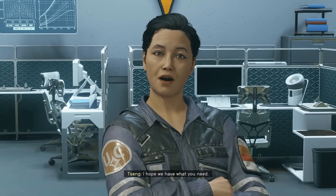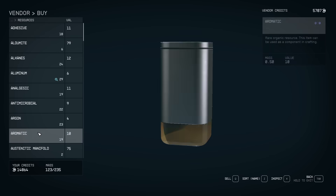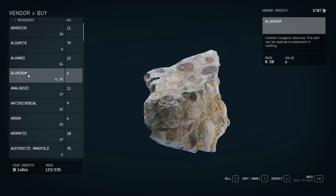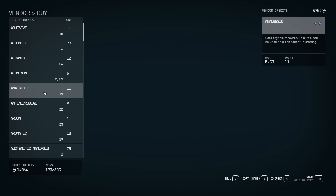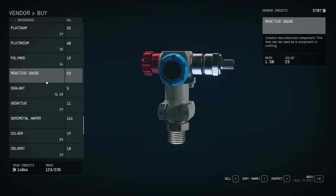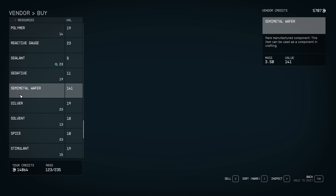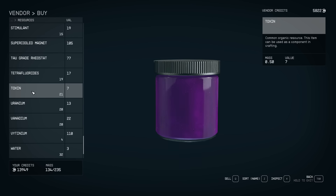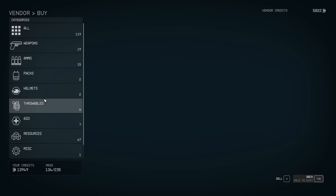I know from experience. So we're going to go here, see what she has for sale, go to resources. She actually does have aluminum — there it is. And we also needed sealant, so you scroll down to the S and there's sealant. She has sealant. But I personally know I need more titanium, which she doesn't have because I think I bought it just a little bit ago. So you go through here and buy whatever you need.